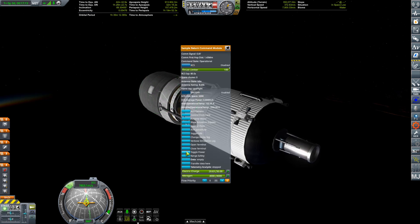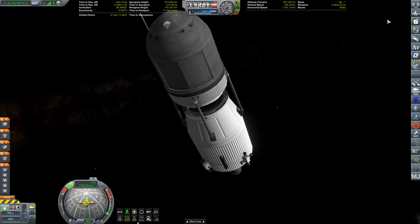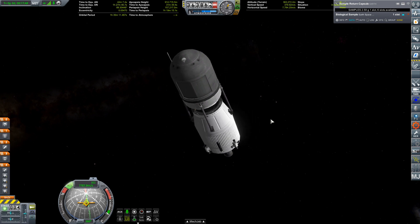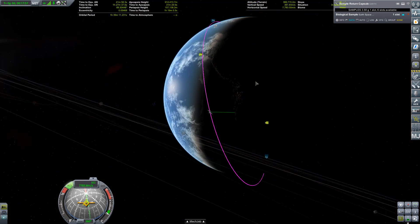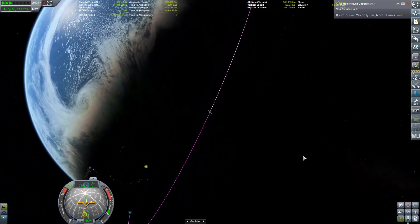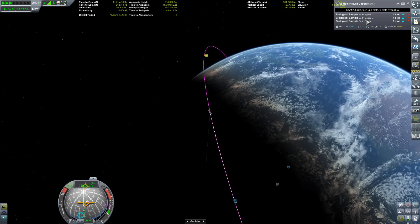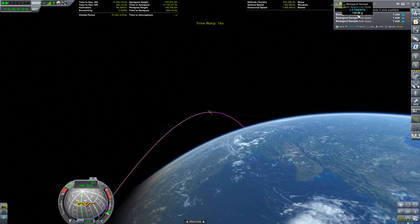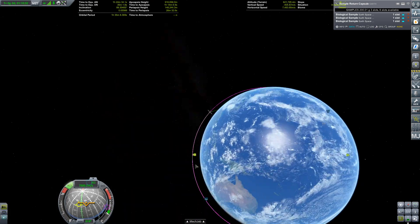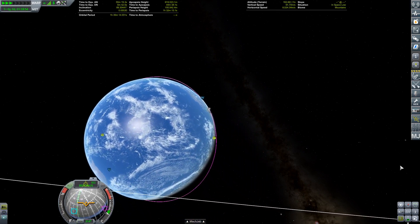The L3 was launched three times because we were given this contract three times, and the payout was incredible. The L3 costs about 7,000 funds and the payout for completing one of these contracts is over 200,000 — maybe over 300,000 funds. I was hoping we'd get more than three contracts but it only gave us three, probably for balancing reasons, since I could have done it forever and gotten millions of funds. Two of the three launches got to orbit and one was suborbital but fast enough to complete the contract. Each one carried biological science samples that could collect science in biomes and be brought back down to Earth safely.